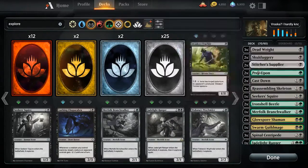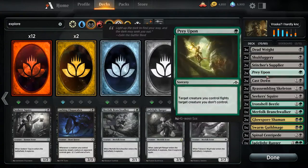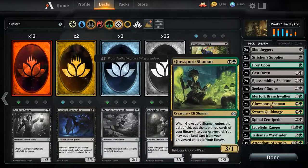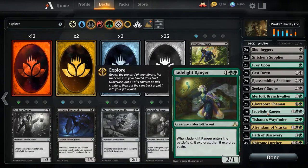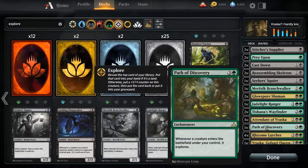We've gone from focusing on the counters — I just don't think there's any way to really abuse or combo off with the counters. Explore also does give you counters, but just giving counters isn't itself that good. Explore either draws us a card or gives us a counter — it's just a really good keyword.